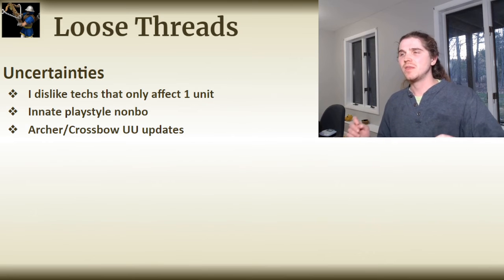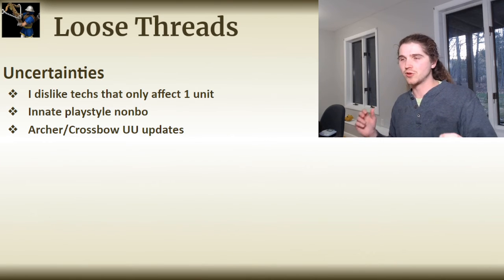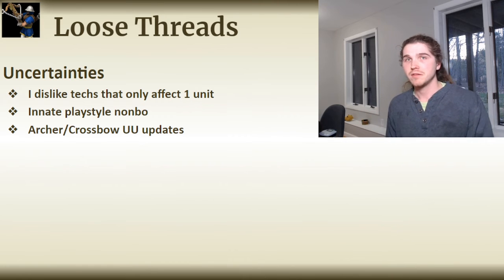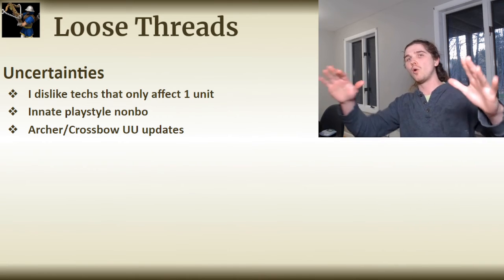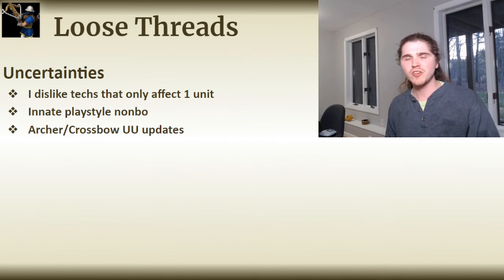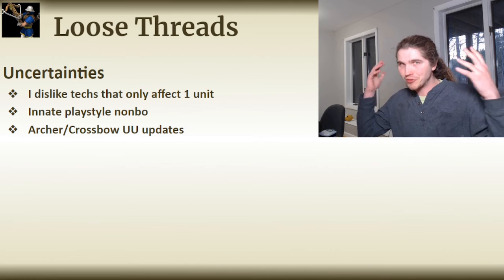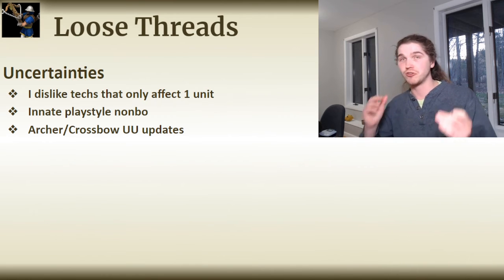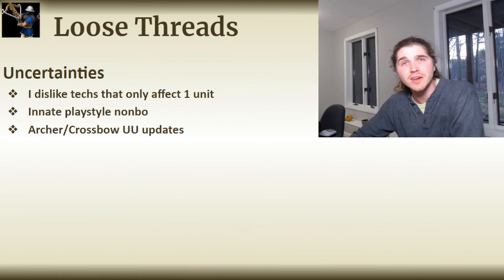There are also a lot of unique units that would need to be adapted based on these changes. For example, since my Bowman line has plus one range over the current archer line, the Longbowman's bonus range becomes much less desirable and would need an update. I'm not really sure how I'd handle that — there are a lot of ways to go about it, and I kind of want to hold back on that discussion until I do my larger archer changes, as right now it would be too much to dump into a single build. If you have thoughts on how unique units might change to adapt to this build, I'd love to hear them in the comments.